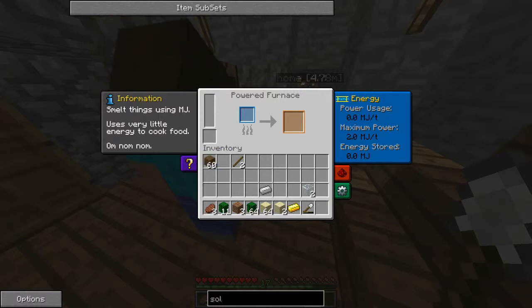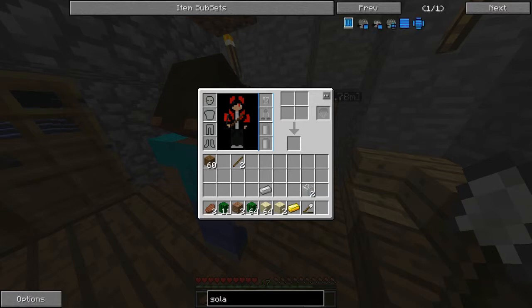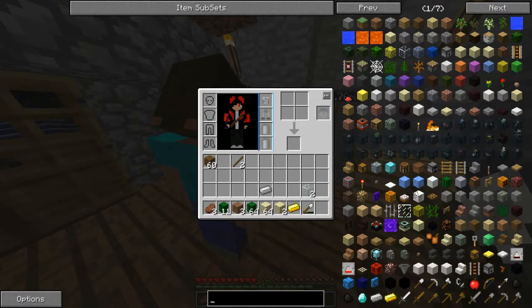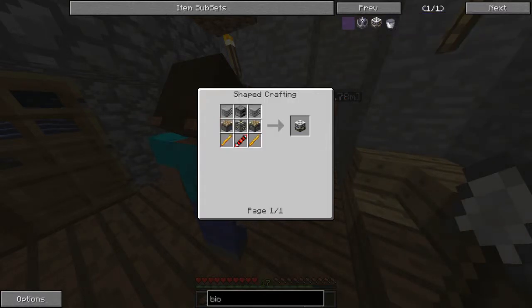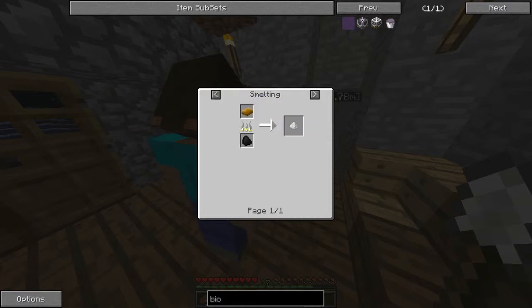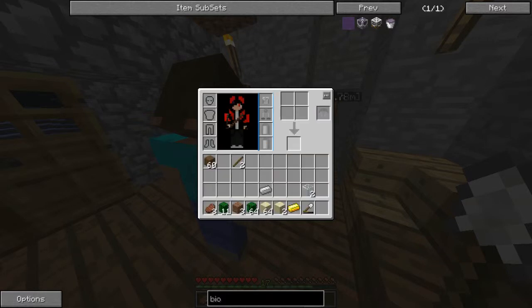Nom nom nom. I don't think it was even worth it. I bet that solar panel probably... Now we need the biofuel generator - it produces MJs only. Oh my god, great - plastic sheets. Where do you get plastic rubber? Raw rubber?